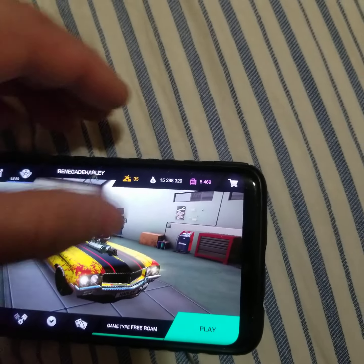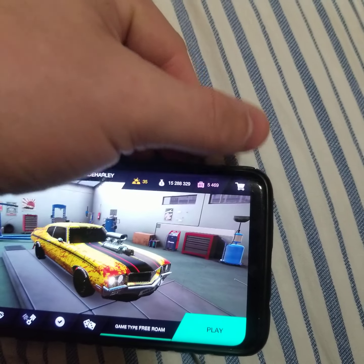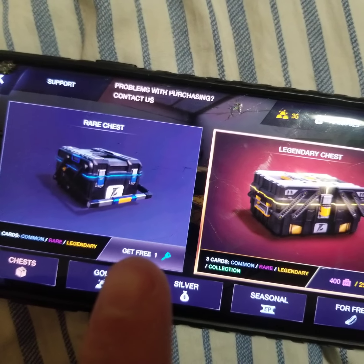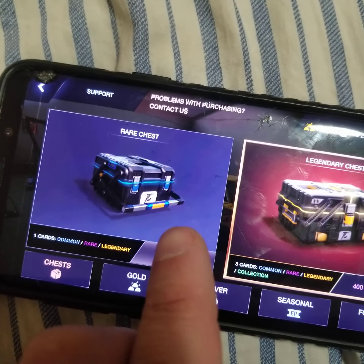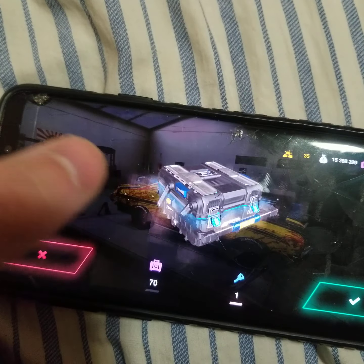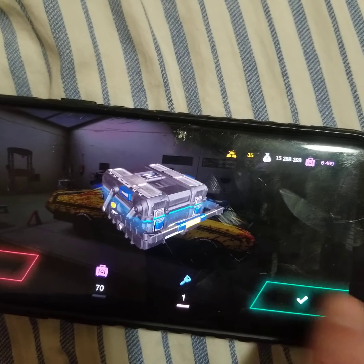Once you get that, you go to the little shopping cart in the corner. It'll say get one free, and if you get a gold key you can open one of these crates. Click on it and these cases will give you parts for your cars.